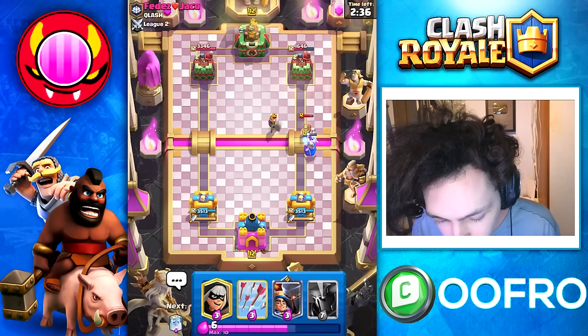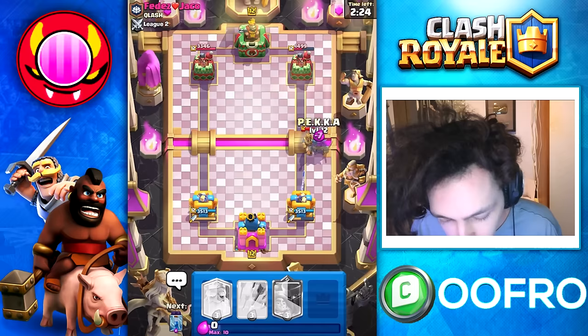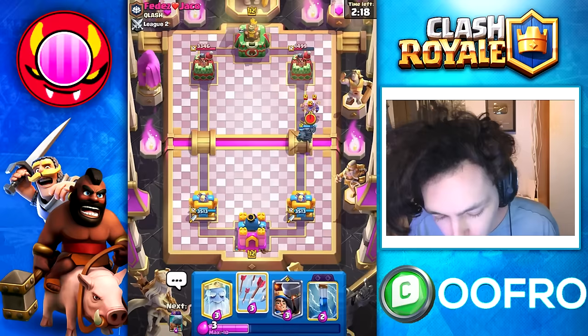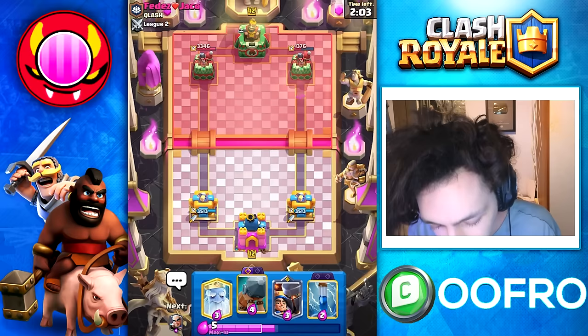This is where the Dagger Duchess shines — she's going up against swarmy decks, fast cycle decks. This is where she's going to really perform well. We are going to go for a Pekka here on this Prince — a very easy defense — and it's going to clog the lane, stopping this guy from spamming into my Dagger Duchess while she reloads. I could zap that but I don't really want to. I do however want to go for a second Battle Ram.